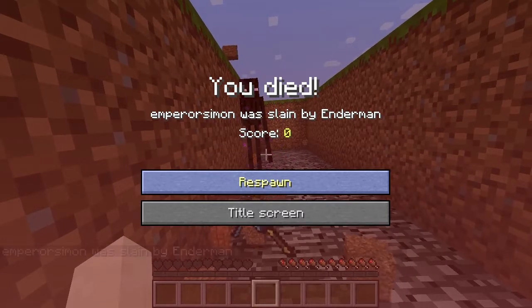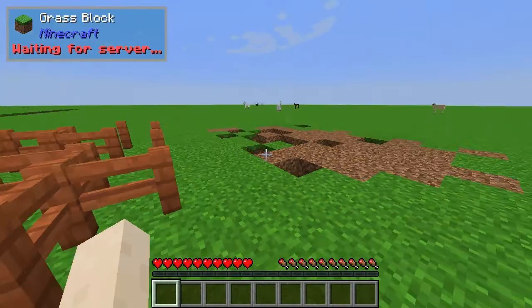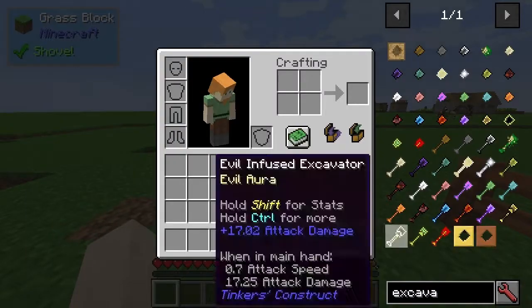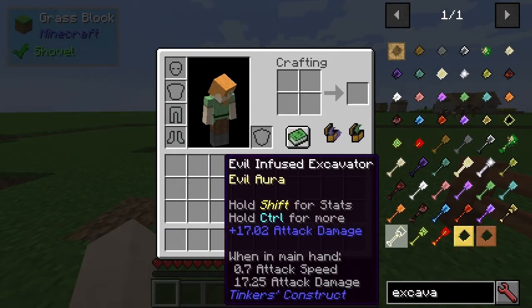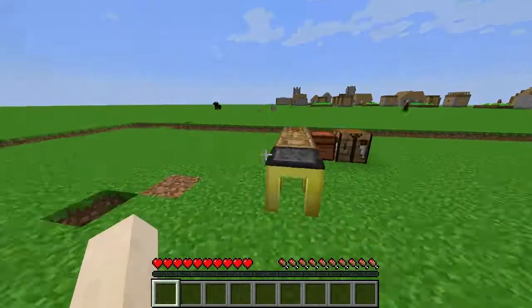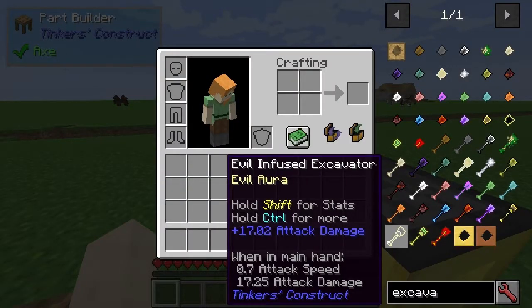I was actually thinking maybe it's not implemented yet, but it looks like it is. So there's that. So that's what that does. Basically, when you use it, you can spawn... I think it just means it's a chance of spawning an Enderman. That's what it looks like.